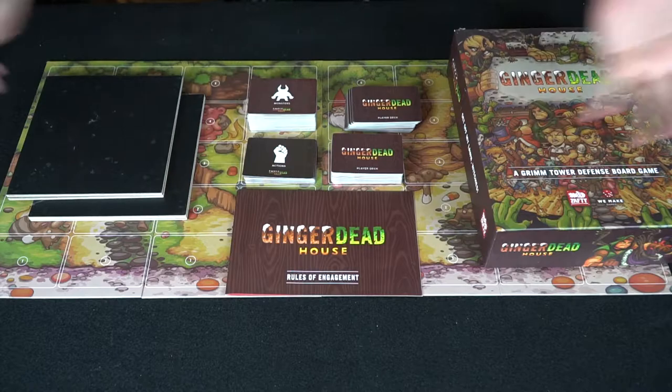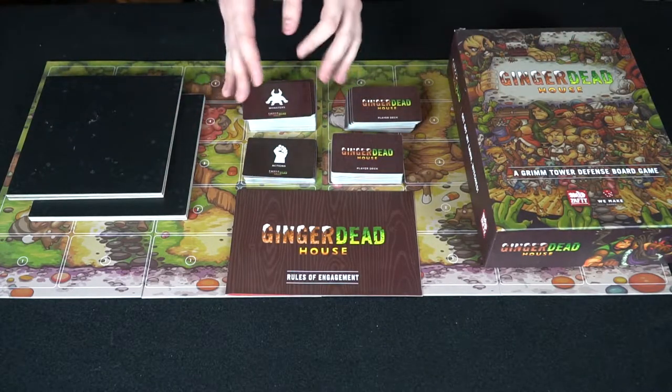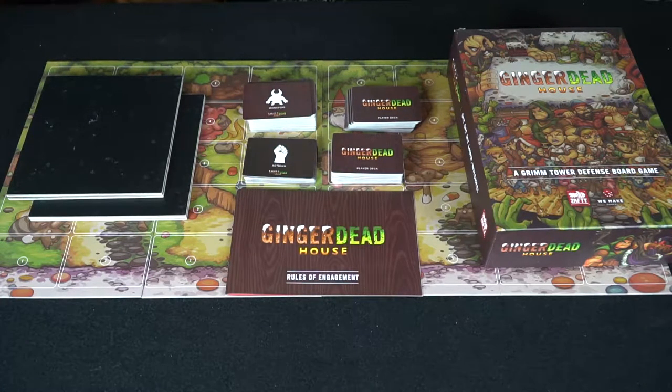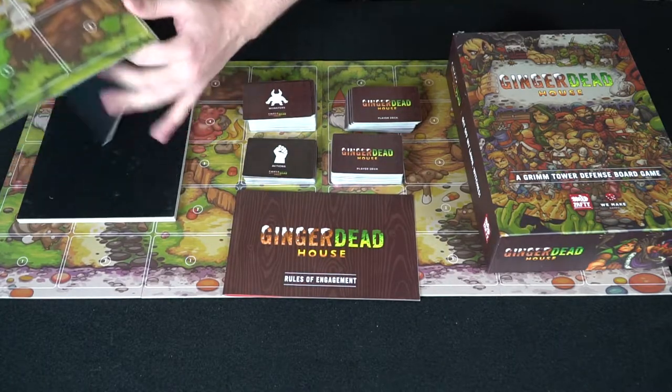It plays up to four players and you can also play cooperatively, which astounded me because I had played a lot of tower defense games. When I finally got the chance to play it, I was very excited. So let me show you how to play and what I think about it. Here we have Ginger Dead House and everything included — plus a couple of extra promo items I picked up at the convention. You get a big box, the rulebook, and four player boards.